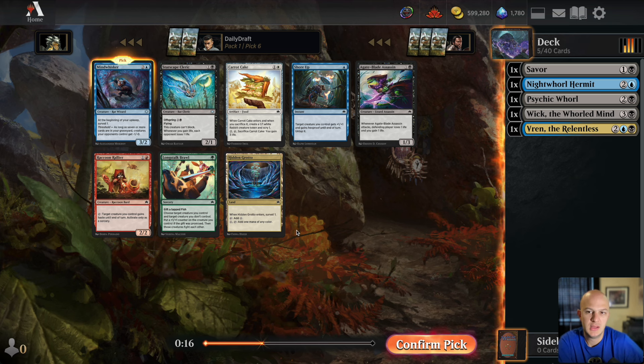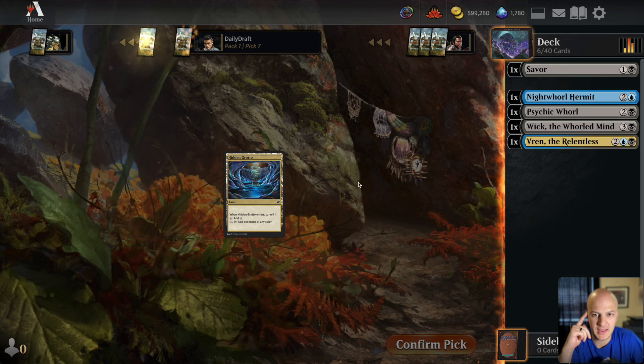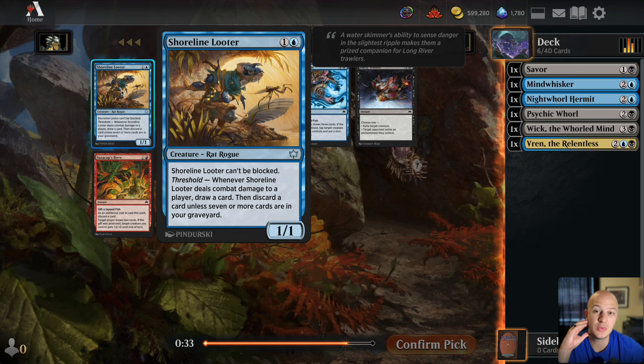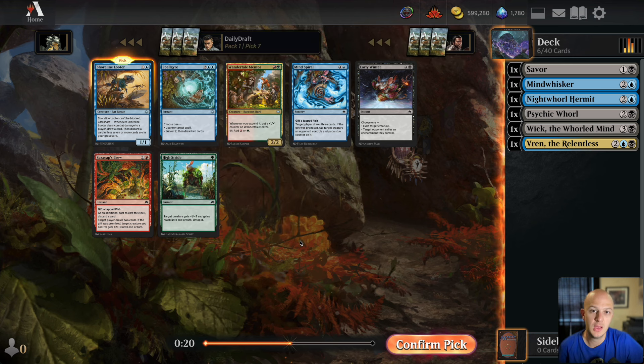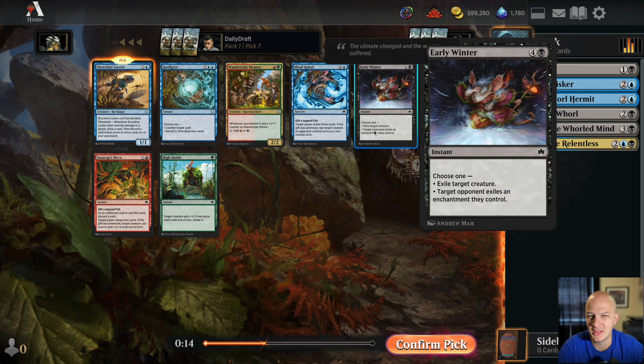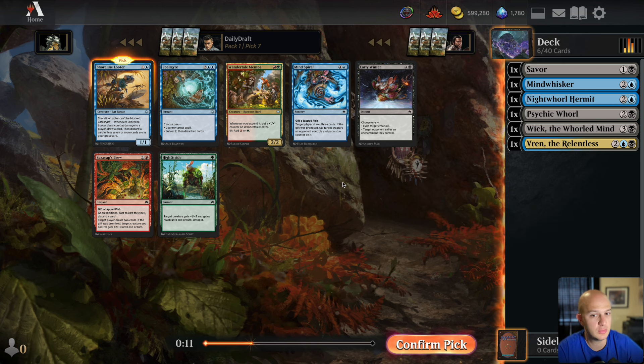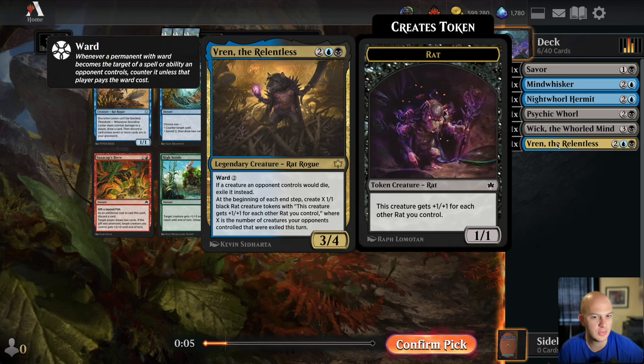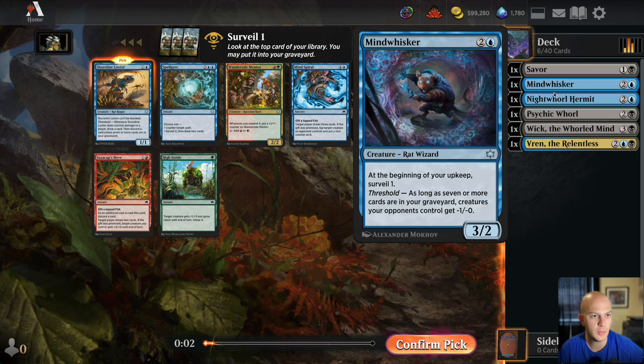Especially if you're going wide with rabbit tokens — they just become 1/1s. We'll take that. There are a couple other blue and black cards but nothing really for our deck. There's a Shore Up which we could play, but we're not wheeling anything out of this pack anyway. We'll take the Hermit here. There's another rat, and this one is really good for the deck: two mana, 1/1, can't be blocked, and if you have threshold you draw a card — if not, you loot when it hits.